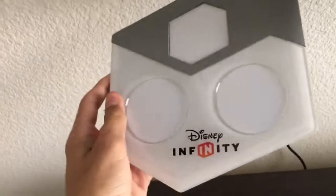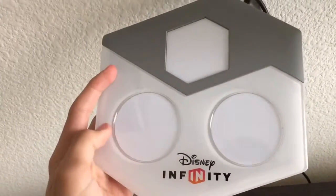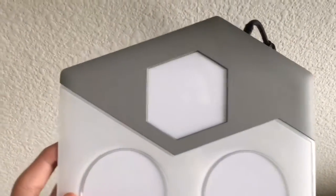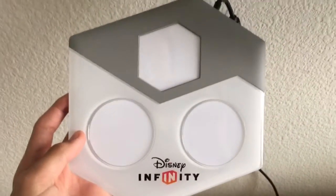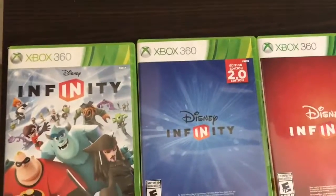Next is the base. It's the standard base, so you plug it into your console, put your first and second player figures on the circular ones, and put your power discs and playset pieces on the little hexagonal part right here. It looks pretty cool, and I also have three of these for all three games.